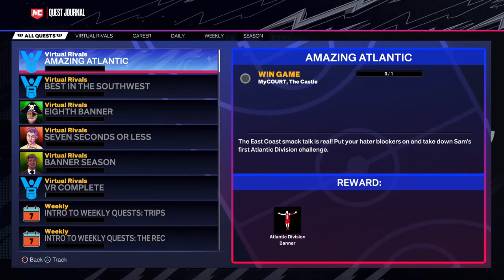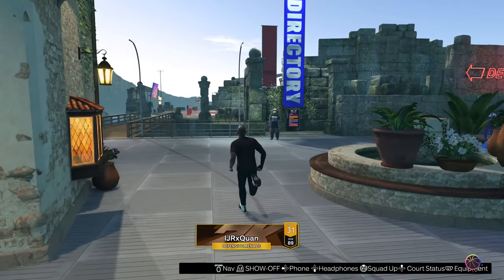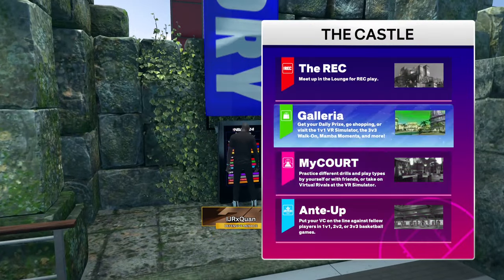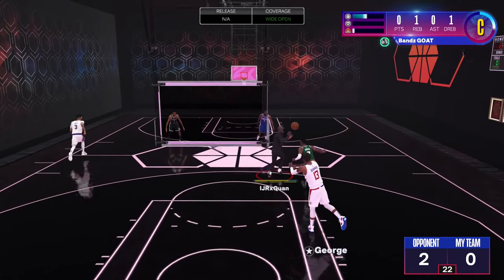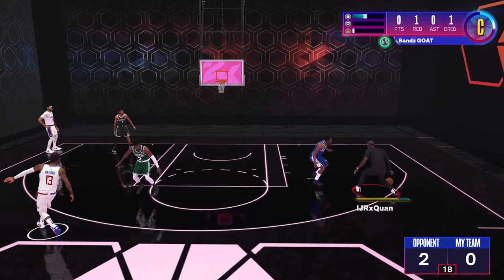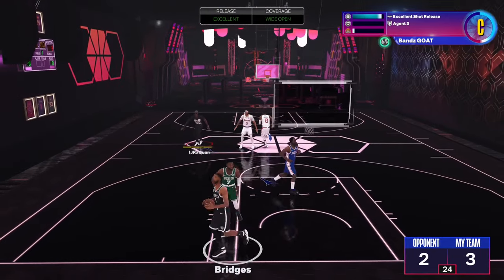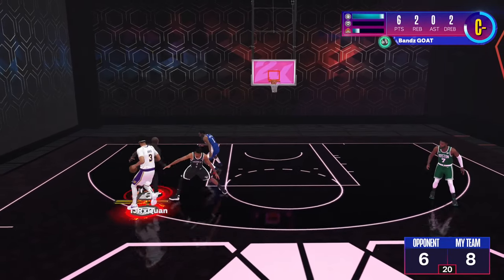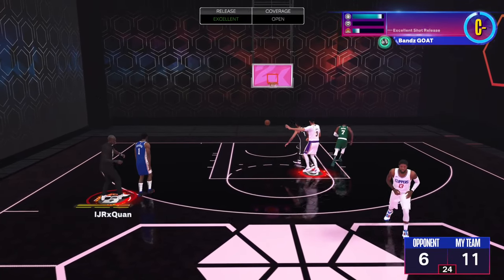The first two quests they give you are 'Amazing Atlantic' and 'Best in the Southwest.' Once you do these my-court games, it's going to advance your quest progress. I pulled up on Harden, McCollum, Bridges, and Jaylen Brown first. All you want to do is hit the step back off the three-point line and hit the three in their face every single time.